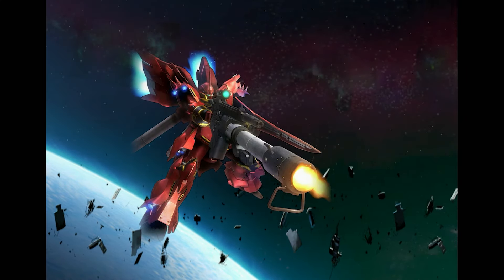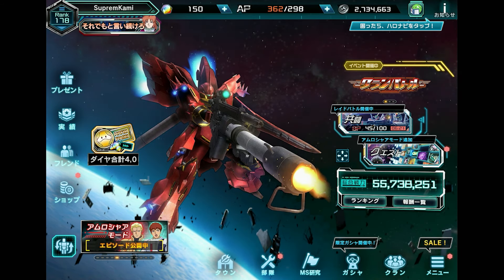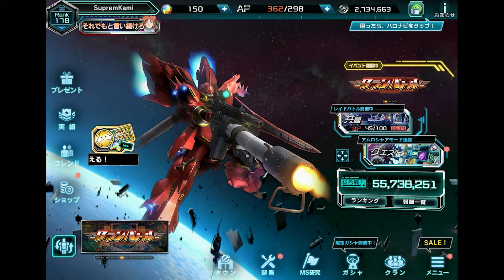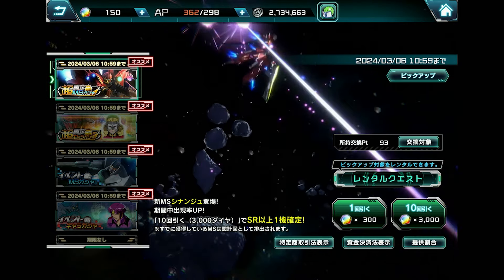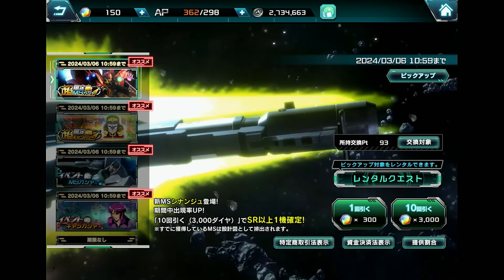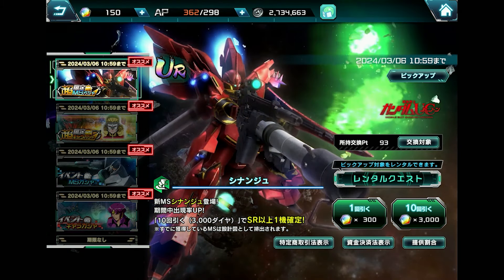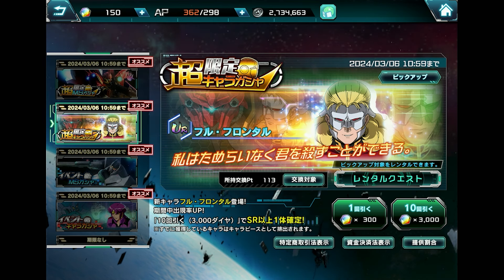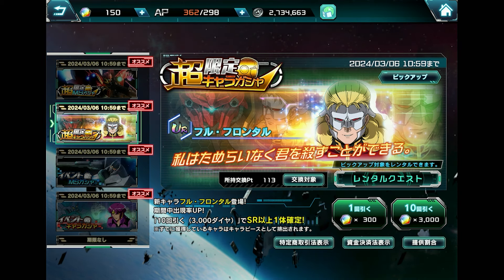Alright guys, today we are going to be trying out Sinanju on the JP version. We're going to try it out pretty much bare stock — no investment, not even Full Frontal himself. Let me show you my summoning results: I literally fought for my life to get a copy of Sinanju. I did a total of nine multi-summons to secure a copy, spending about 27k. For Full Frontal I did over 11 multi-summons and still got nothing, but along the way I got a lot of super extreme limited pilots, so I guess we're good.